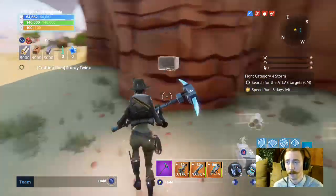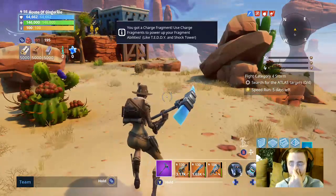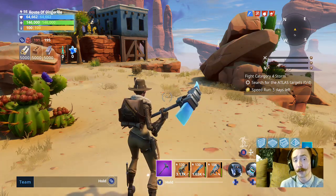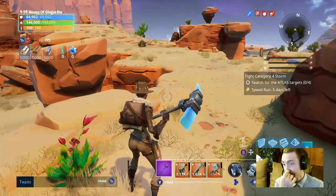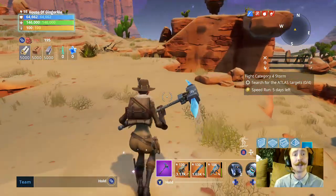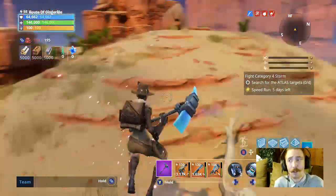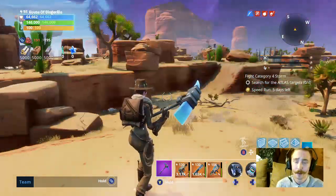The best thing you can do if you're an outlander and someone else throws down a llama — at the end, before it breaks, back away from the llama and let the person who threw it down grab their ore. That's a big deal especially in Canny Valley and Twine Peaks. A lot of people think the person wants help breaking the llama and they just take the ore — but that's the whole reason the person threw it down, for that ore specifically. Most of the time if you back away after it breaks, they'll let you grab what they don't want, or be generous and give you some ore just for being cool.